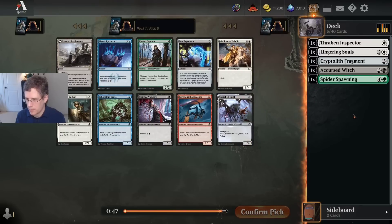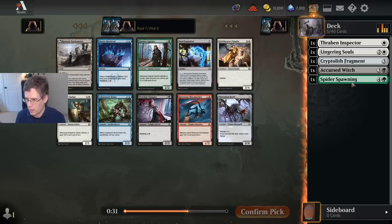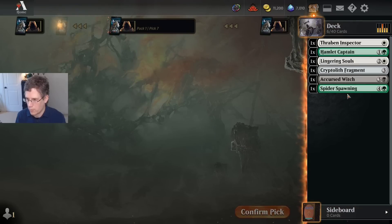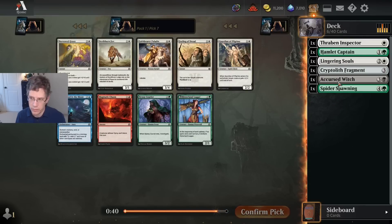Still possible Spider Spawning makes my deck. White-Green Beatdown is a real deck. I might want to take Hamlet Captain here — I think it's enough better than Steadfast Cathar. So I might be a white-green deck that's touching black for the flashback of Lingering Souls and maybe Spider Spawning and a Cursed Witch. We'll have to see.